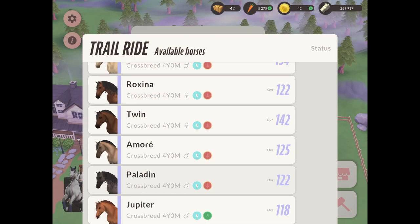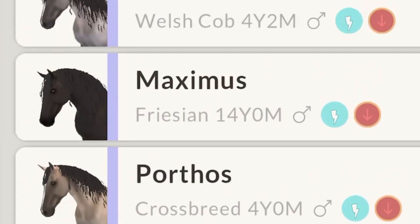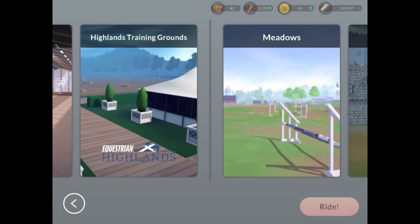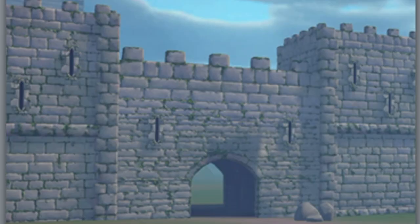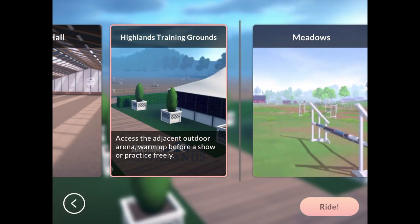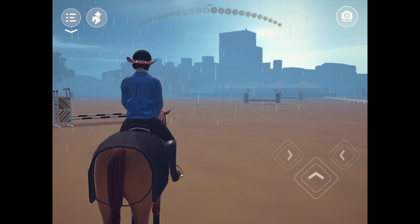Sadly my beautiful white-to-grey Frisian is on this account, and that's saddening. We could take Maximus I guess. Training grounds and Highlands — is that a castle? Oh my lord. Let's go to the training grounds first. I may want to see the lights.